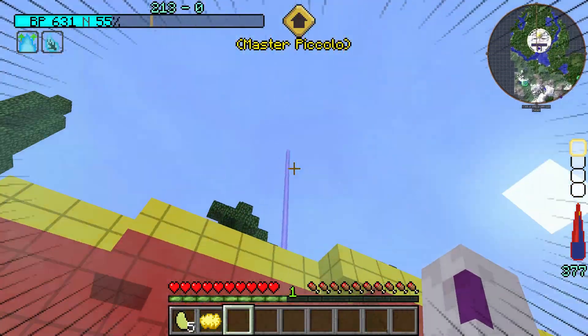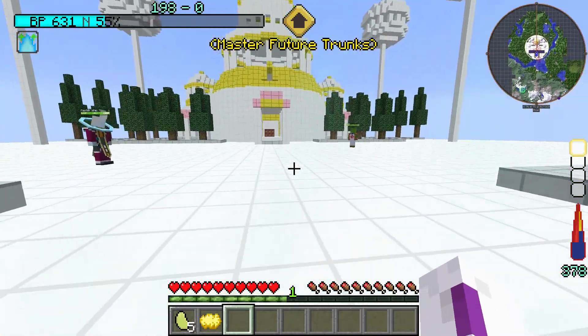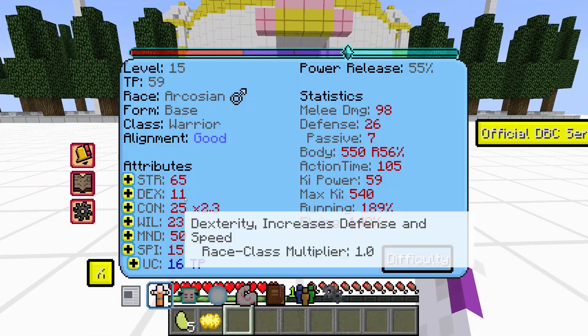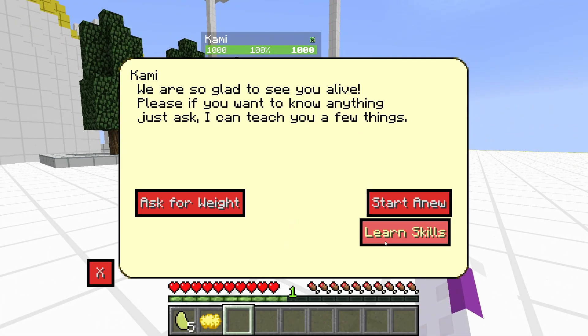Now let's just fly up. I should probably turn off turbo mode because if I keep it on I will pretty much lose all of my ki.